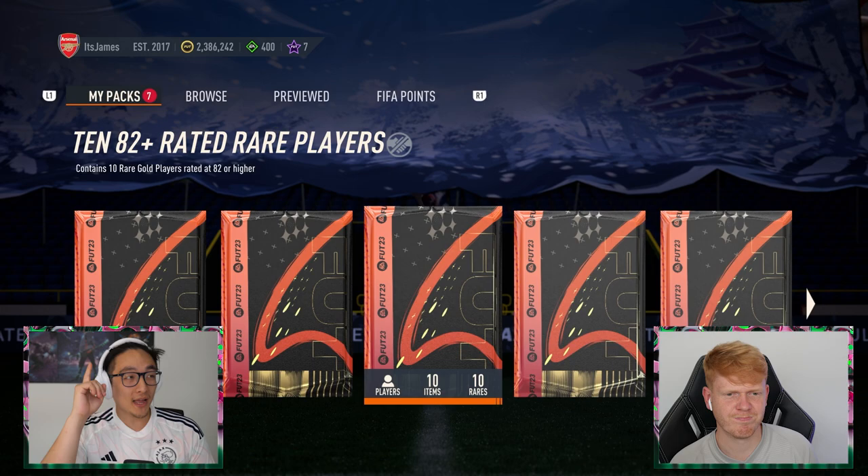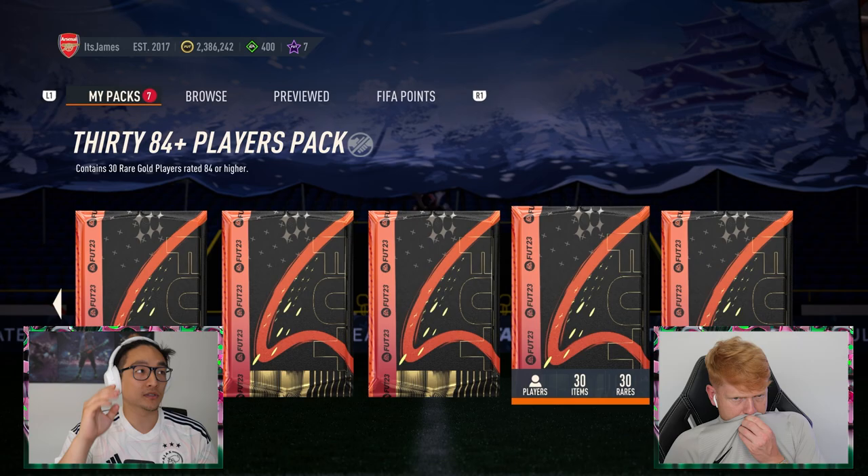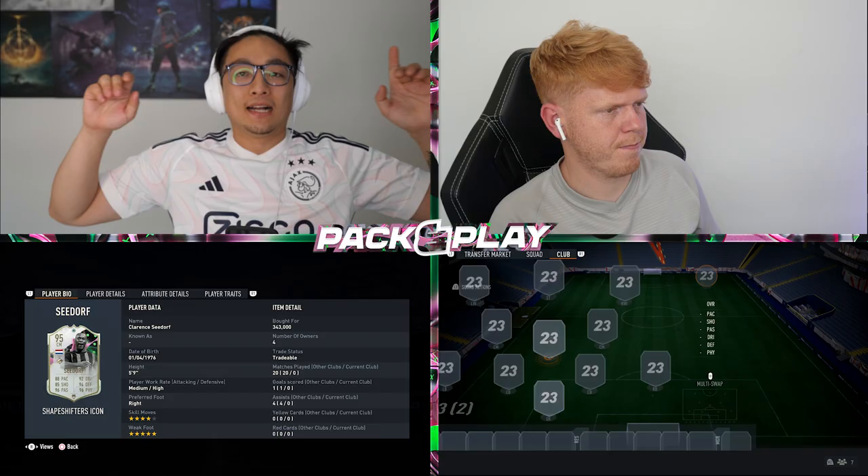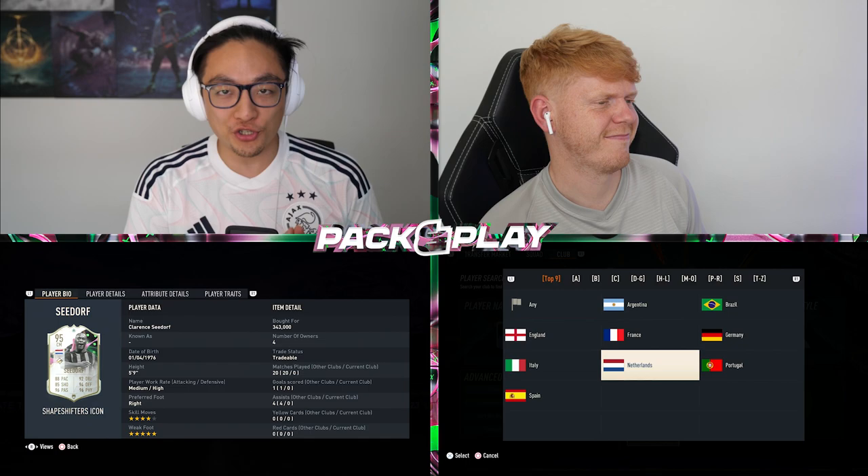A 2x85, a 2x86, and then 5x84, 82x20, 84x10, and an 84x30. EA have just made FIFA points even more expensive, so now is the best time to head over to u7buy.com. Link is down in the description — use the code JAMES at checkout to get yourself a cheeky discount on some Ultimate Team coins.